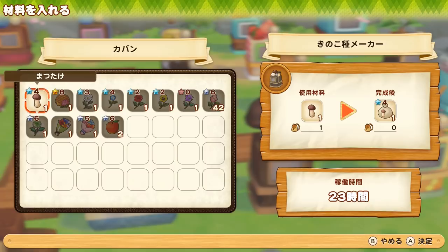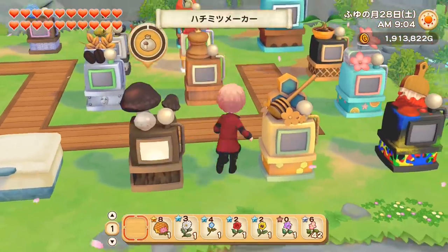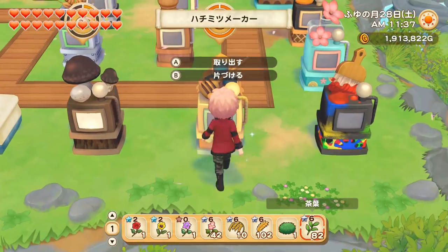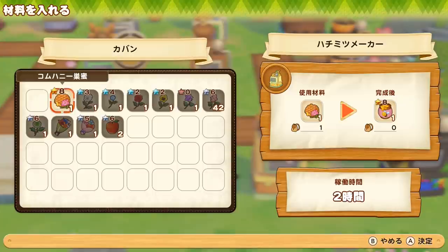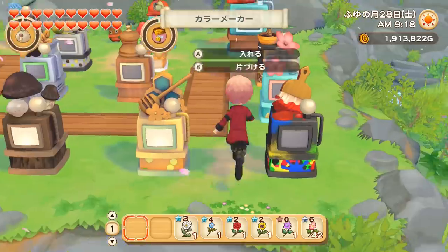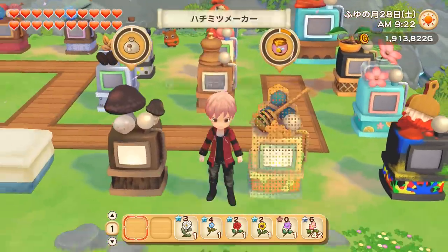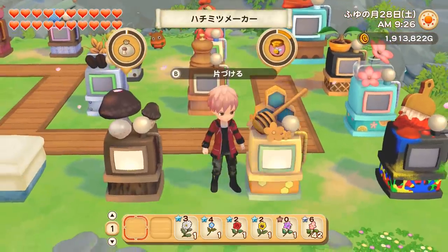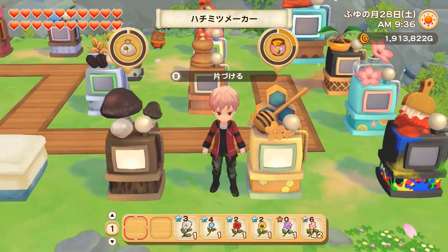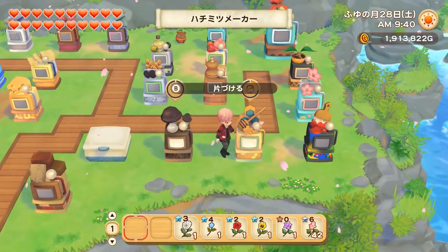Speaking of making money, the honey maker is another good option. To unlock it you need to reach level 3 in beekeeping, with the giant version at level 10. You just put honeycomb in and it transforms into honey — you can sell honeycomb directly but transforming it makes a bit more and it only takes 2 hours. To make the best honey in the game you need to use the hellebore, a flower that only grows in winter. To buy hellebore seeds you first have to find and sell one wild hellebore that spawns on your farm in winter in area 3.